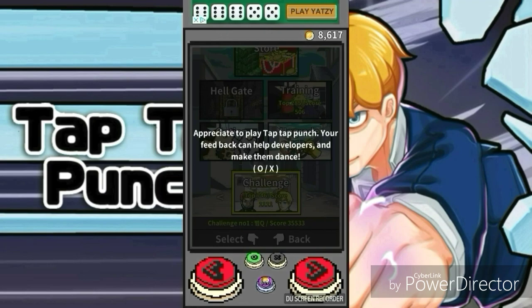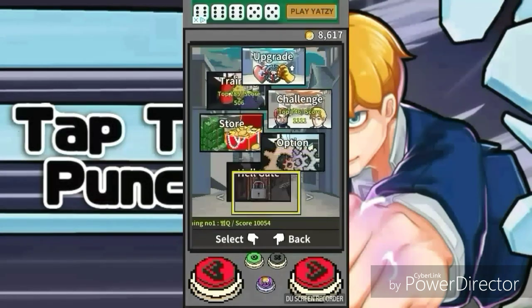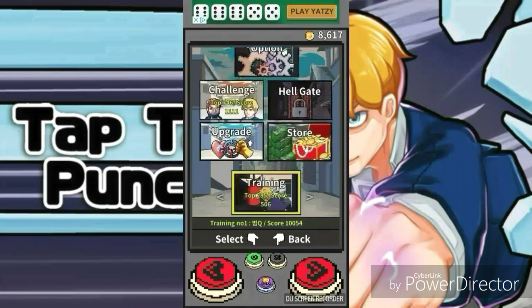We'll do feedback later. As we get a challenge, you've got your options: you've got Hellgate, which I need to unlock — the only way I can unlock it is if I complete all the challenges. We also have the store, and then there's training. So we're going for training first.